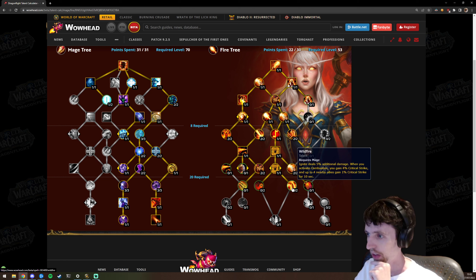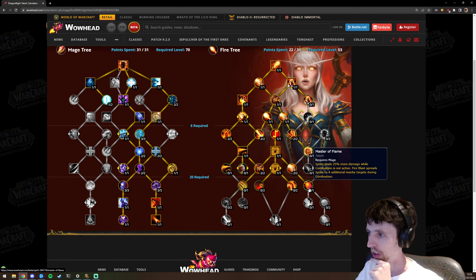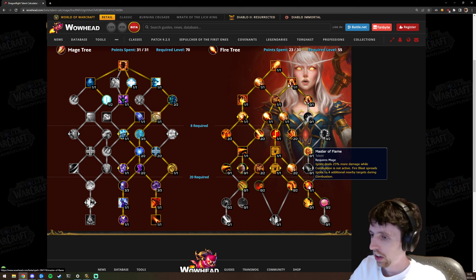Wildfire — ignite deals extra damage and when you activate Combustion you gain crit and allies gain a small amount of crit. Nice little utility but nothing you'd bring a mage for. Master Flame — ignite deals 25% more damage while Combustion is not active, and it spreads to four additional enemies during Combustion, taking total spread targets from four to eight, so you're igniting nine targets total. The ignite damage outside Combustion isn't that impactful since most ignite damage comes from Combustion, but it's one point and low investment.